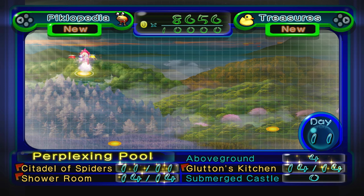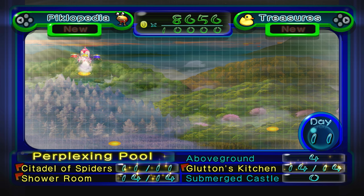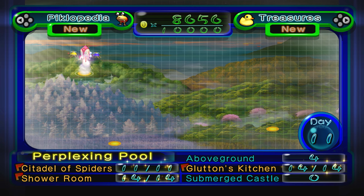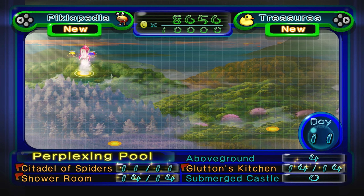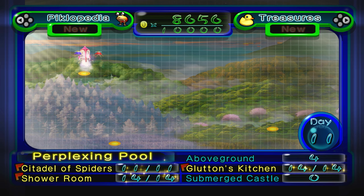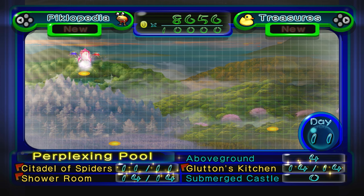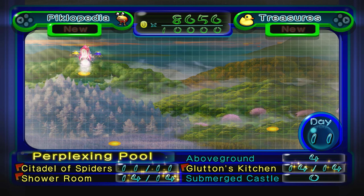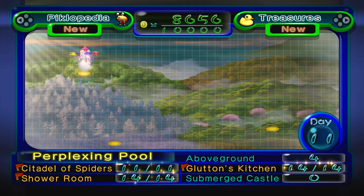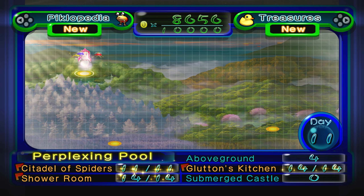Alright, day 11 of Pikmin 2 Deluxe - here we go. Yesterday we spent the day in the Perplexing Pool, went into the Glutton's Kitchen and completed that cave, and found the Submerged Castle. Now we've found all four caves there. We still have some above-ground treasures we need to work on, and of course we've got to do the Submerged Castle, so I think we'll need at least two days here.